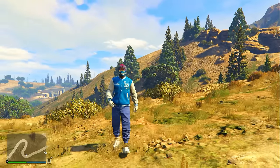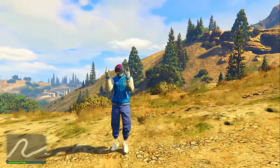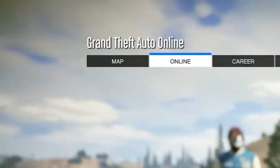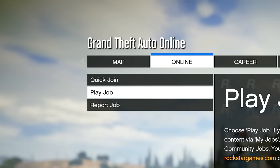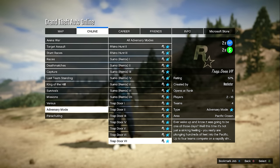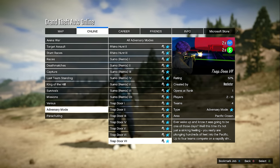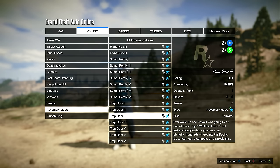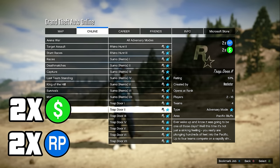The first money method anybody can do. Open up your pause menu, go over to online, then click jobs, then play job, then Rockstar created, and then go down to where it says adversary mode and all the way down to the bottom where you can see the Trapdoor adversary mode. The entire Trapdoor adversary mode this week is going to be paying double money and double RP.